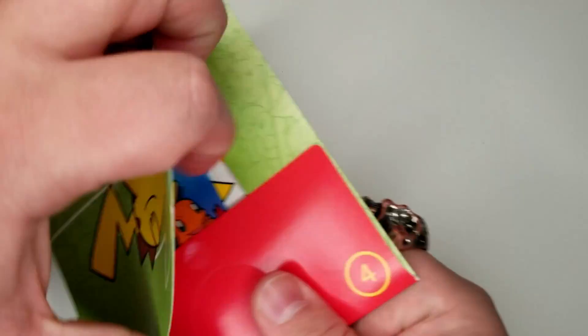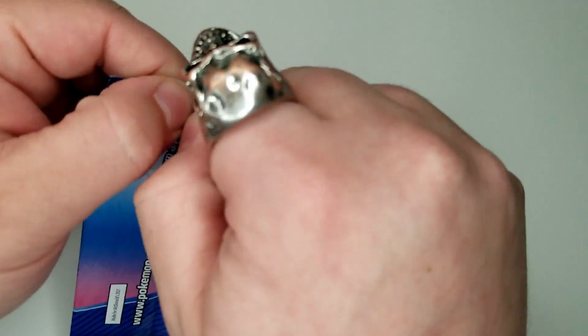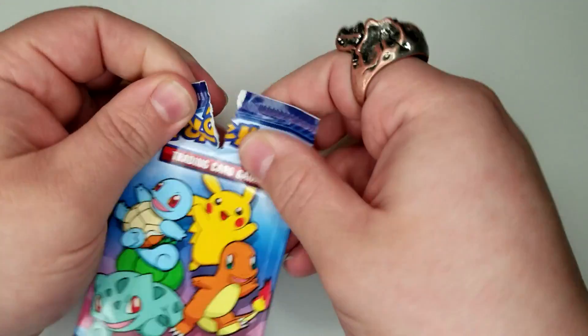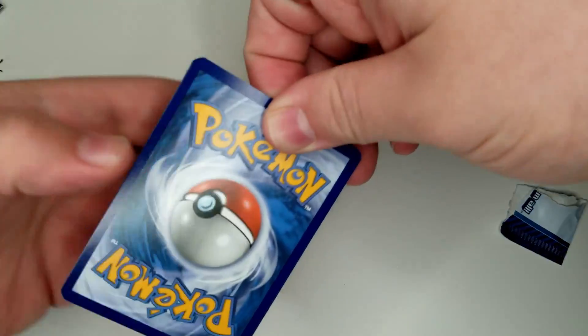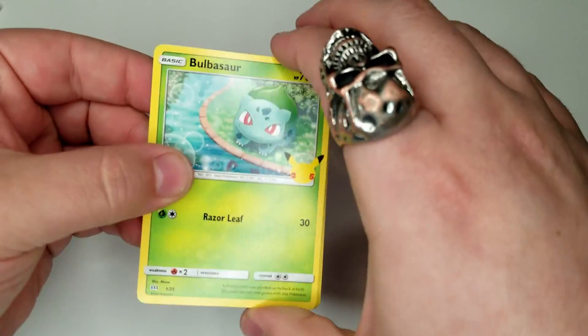Third and final pack. Let's see what we got. We're needing Bulbasaur, guys. Let's see if we can pull him. Come on! Actually, you know what — I got the Pikachu. That was a very cool pull. I hope you guys all out there get the Pikachu and all the holos you want. These are very cool things.